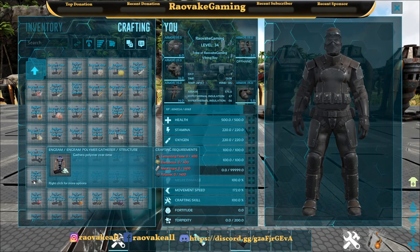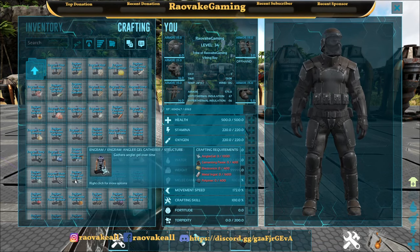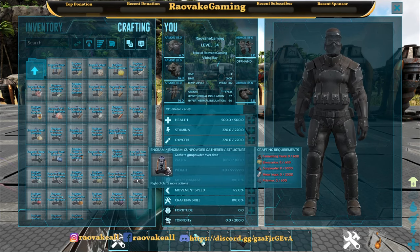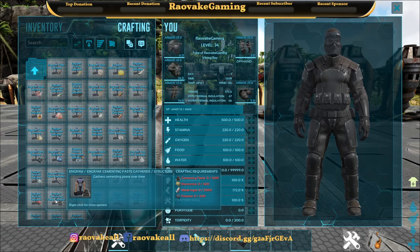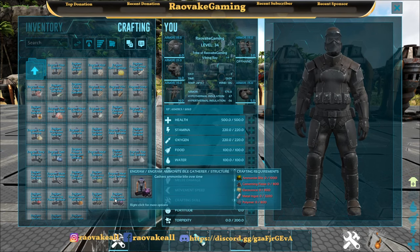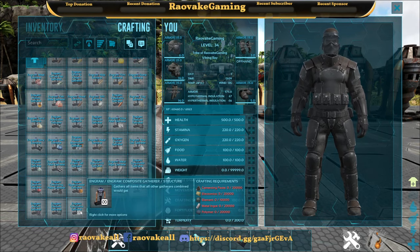Raw salt — this would probably be organic polymer, but it might also be normal polymer. Black pearl, angler gel, electronics, metal ingot, gunpowder, gasoline, cementing paste, spark powder, tribute, animite bile, element, shard, artifact, element, and composite.